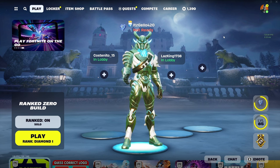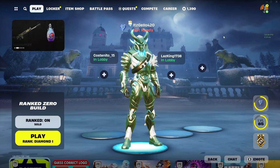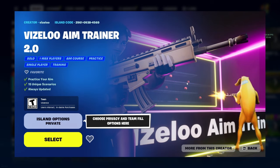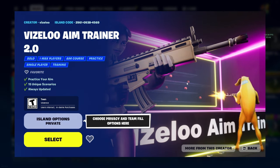Our aim was also way better. I think the aim trainer is actually genuinely helping. So maybe if you guys are stuck in Plat or Silver, look into installing Aim Labs. If you're on console and don't have access to Aim Labs, I did find a creative map made by Vizaloo.